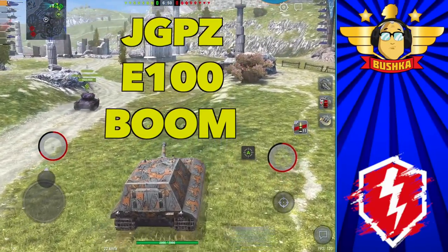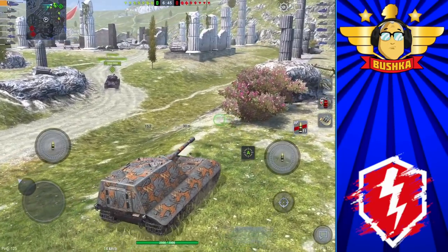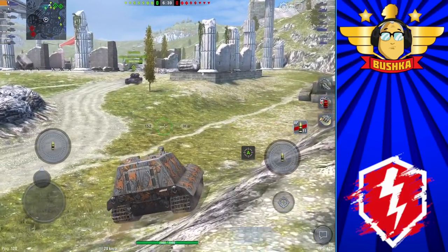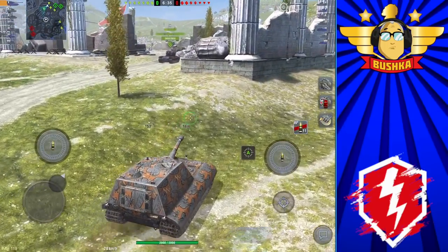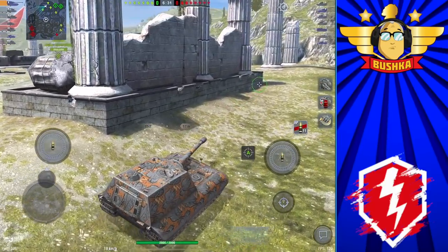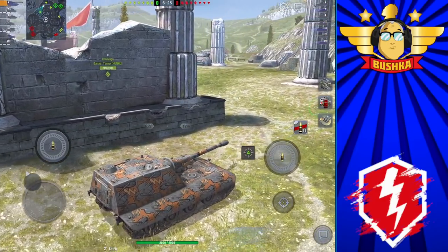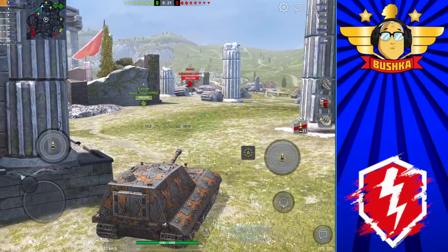Today we're going to be talking about the Jaegeroo and TDs that you can run as heavies. The Jaegeroo is kind of an odd TD because it's so big, cumbersome and slow, yet for the longest time it had the biggest gun in the game. The Jaegeroo's gun is a whopping 170mm and it tops out at 1,200 high explosive damage, which is pretty hilarious to get a max roll for 1,200 - people just don't expect that from any other tank apart from the 183.